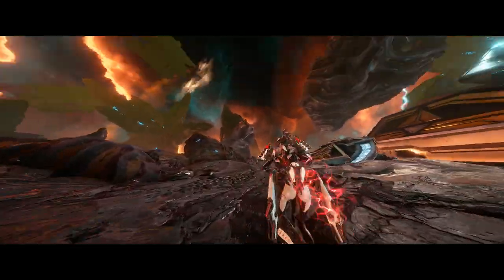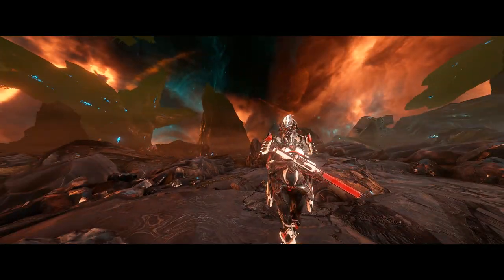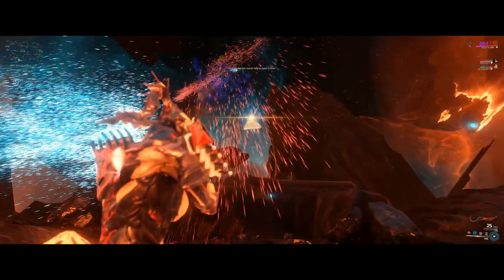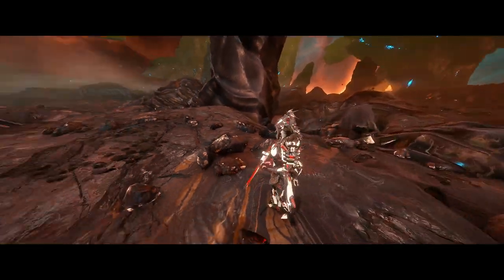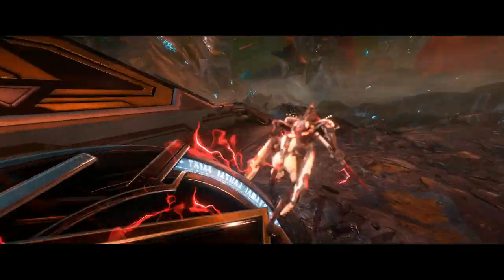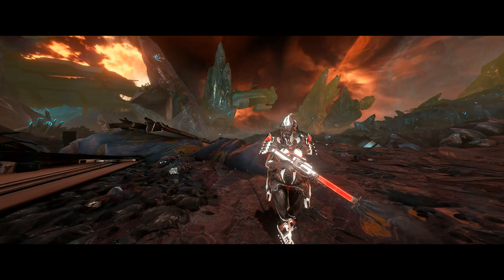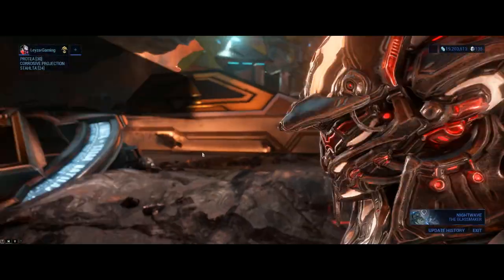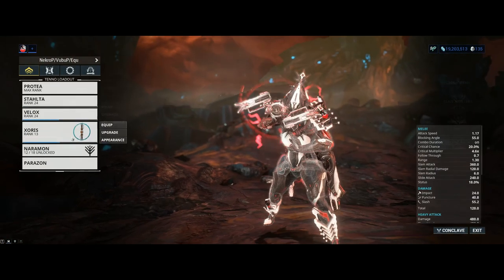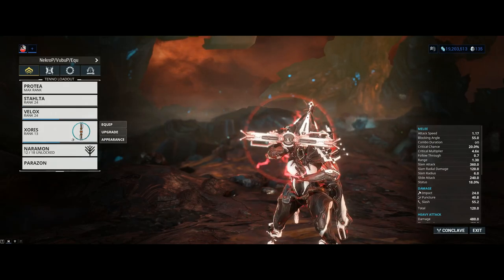When you're doing Granum Void, the main issue is time. There are two ways to increase your time. First, you can pick up these little pyramid-looking things that drop from enemies — you get 5 seconds for that. The second way is to release the captured Vox Solaris members and send them back to Fortuna, which gets you a whopping 20 seconds. The way you do that is with a very special melee weapon — the Soris — which you get basically for free while playing Deadlock Protocol. So no issues whatsoever there.